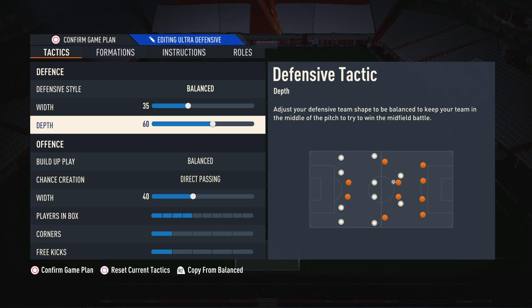Moving on to the depth, I'm having this on 60 at the moment. I find it to be a nice balanced defensive line where it's neither too deep or too high. If we have the depth crazy low you notice we'll get pinned back all the time, and on the flip side if we have the depth too high then one through ball will absolutely destroy us. So I like to go for something in between where we can press higher when we want to and then sit off a little bit more when we need to.